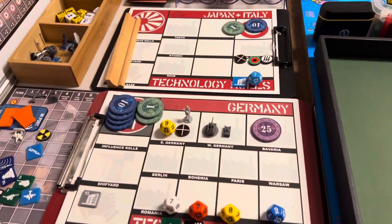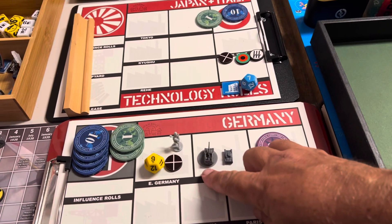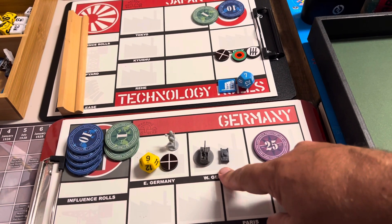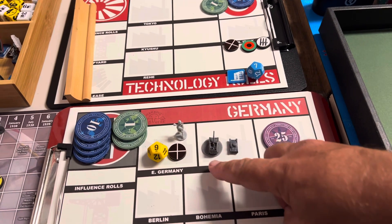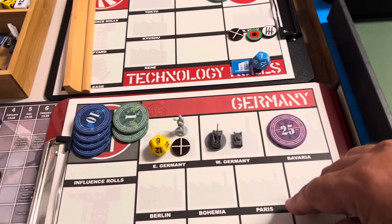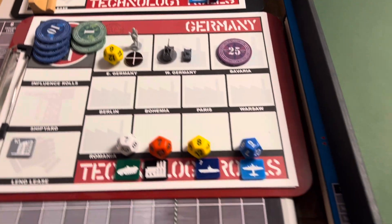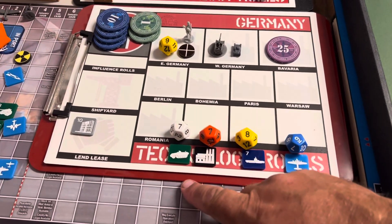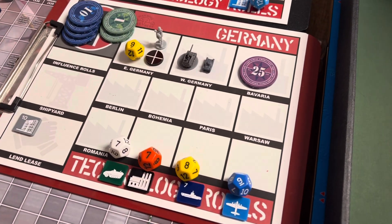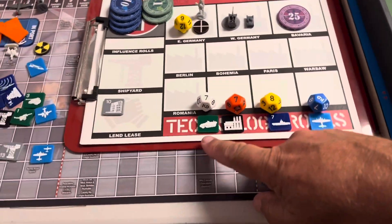Let's move on to Germany. They had $42 to spend. They are spending — 10, 14, 17 — two self-propelled artillery, one light armor, and lend-leasing one infantry to the Spanish Nationalists. Saving 25. Tech rolls are going to be for advanced mech and factories. These are at 7 — a 9 and a 12, so that is golden. They both succeed! Advanced mech goes to 2 and factories is new, so that goes to 1.